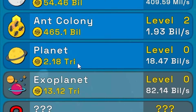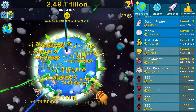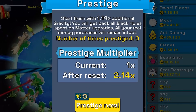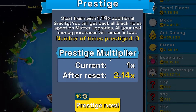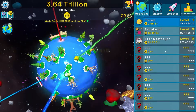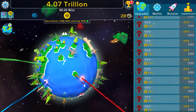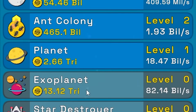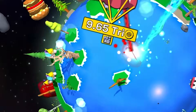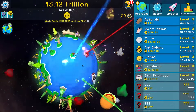Another double tap power brings us to 100 billion per second — I'm a mathematician. We actually reached 1 trillion scam coins. The planet costs 2.1 trillion giving 18.4 billion per second, so buying that. Getting black holes again. The trophy is blinking — for 10 black holes I can prestige and increase my multiplier. But I want to get the star destroyer for 91 trillion first.